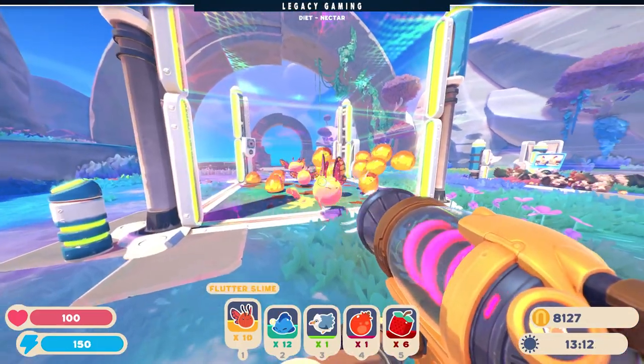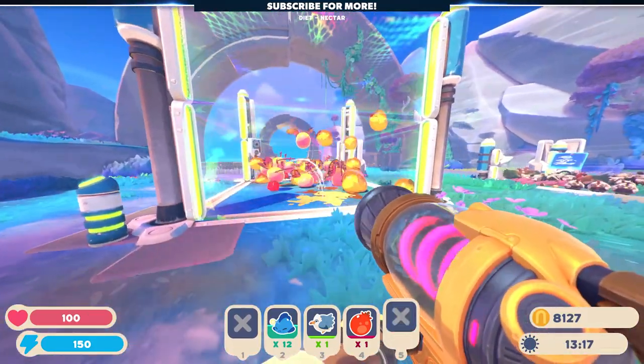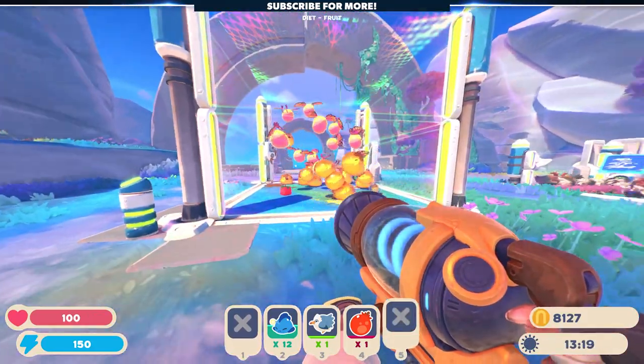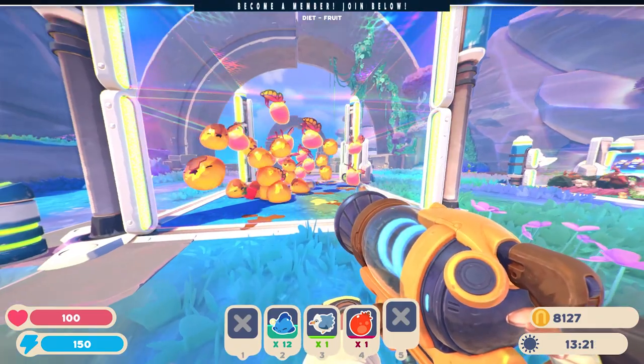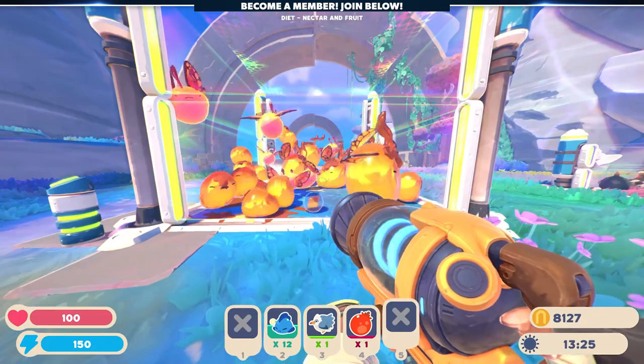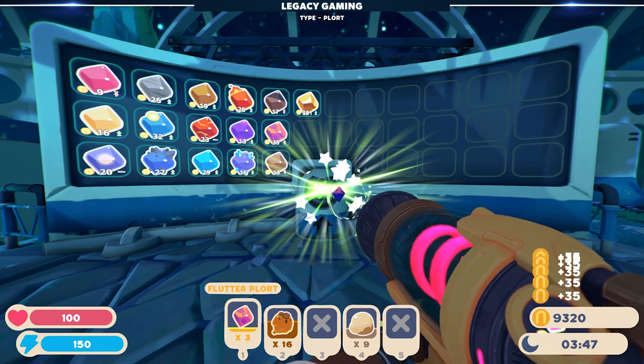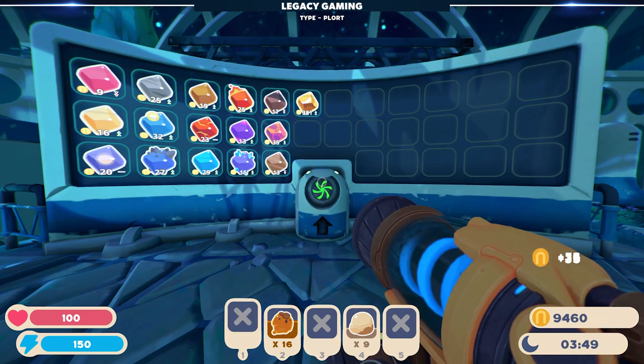If you want to make your life a bit easier, I do recommend you combine your Flutter Slime with another slime, making a Largo, so that you have another way to feed that slime. Let's be honest, anything you can't grow is kind of a pain, and when it comes to efficiency, there's nothing worse than having to farm a particular item just so your slimes can eat. Long story short, while I love the new Flutter Slime, they're a bit high maintenance, which can make owning them a pain.